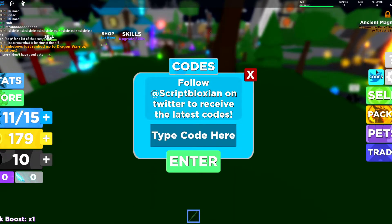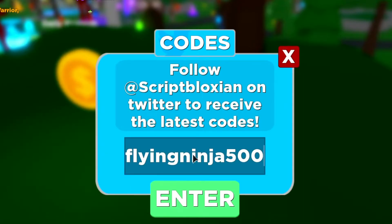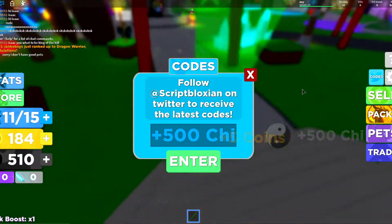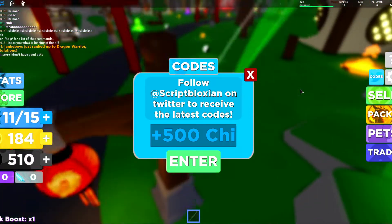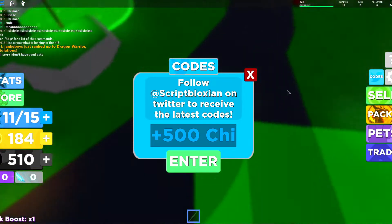There will be a blue Twitter bird to your right-hand side where you can enter the codes. You want to type in 'flying ninja 500' as the first code, click enter, and boom — you get 500 chi. I'll be upfront: a lot of these codes are just straight-up chi, and I've been playing for about a week and still don't really understand what chi is for.